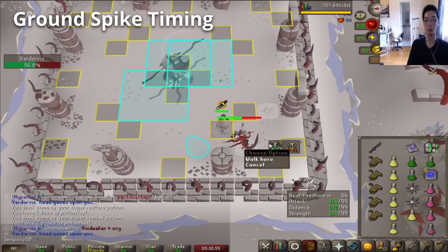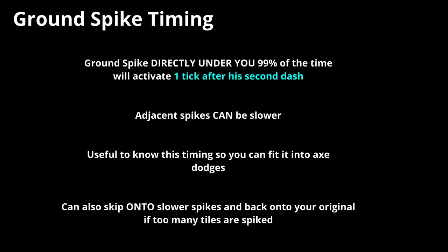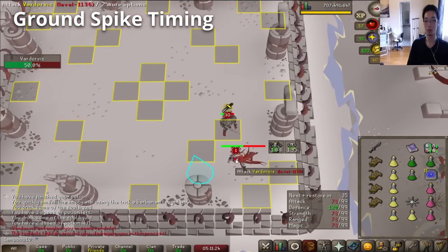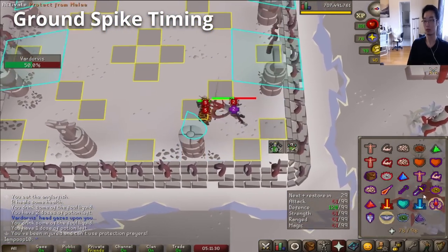Lastly, if you've done ToP you might have realized that the ground spikes he summons work similarly to Maiden throwing blood. The spikes under you always activate one tick after he finishes his second dash, but some of the spikes around you will be a bit slower. This is a pretty niche problem, but if you're surrounded by spikes and you have the luxury to do so, you can step on a slower spike and then back onto your original to avoid taking damage if you feel confident in your timing. Timing the spikes is a good skill to have just to be more confident in knowing when you can avoid damage, but it's certainly not necessary to get your first kill.